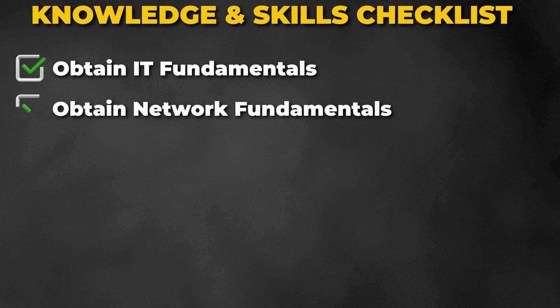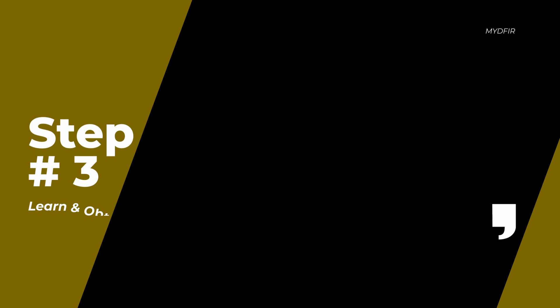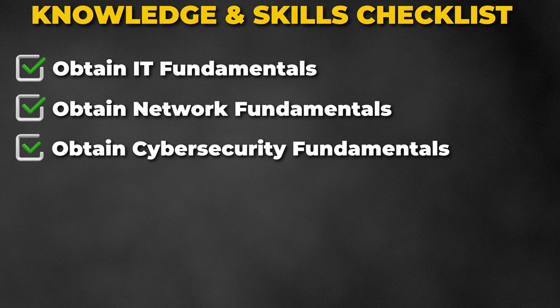Now that you have knowledge of A+ and Network+ or CCNA, the next step is to obtain cybersecurity knowledge. I always recommend Google's cybersecurity course as it provides you with the base knowledge in cybersecurity and will get you started with Security+. I would also recommend you purchase the study guide and read the book to help digest the information differently. Afterwards, you should have a decent understanding of IT fundamentals, network fundamentals, and cybersecurity fundamentals.